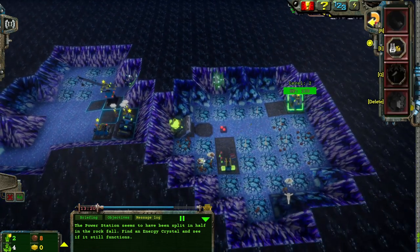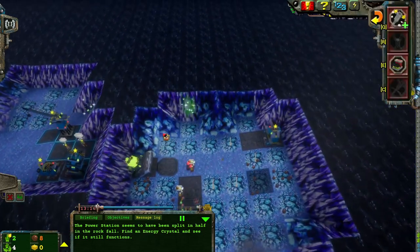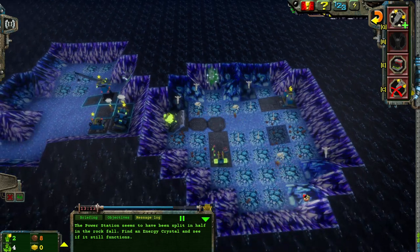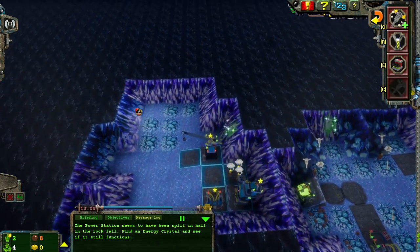In order to power up this support station, I've got to build another power station over here, which means I'm going to need more energy crystals. And energy crystals are very scarce on this half of the base, but they're not scarce on the other half.